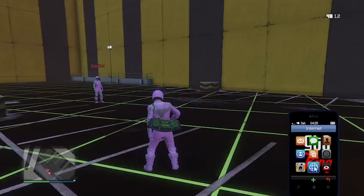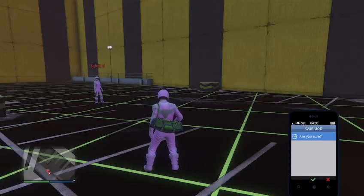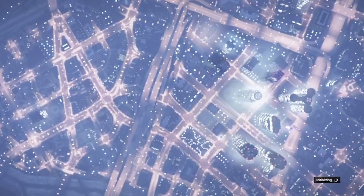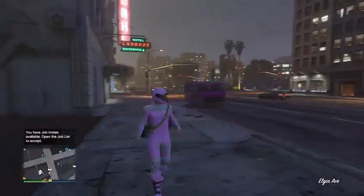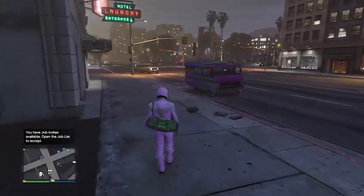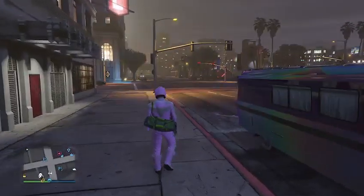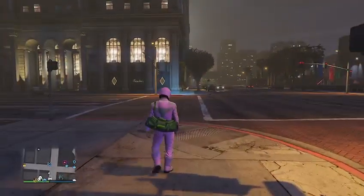Back out of the interaction menu, go to the job list inside your phone, and quit the job. If you had a duffel bag on and you want it to stay on the outfit, you will have to parachute into the Maze Bank Arena. I'm not going to save this outfit, but it is easy to save if you don't have a parachute on it. If you are saving with the duffel bag, you want to own parachutes — you might have to do a job over again if you didn't own parachutes.